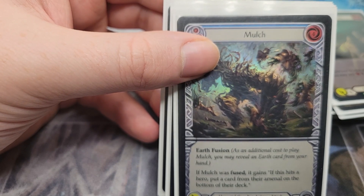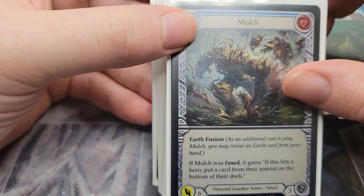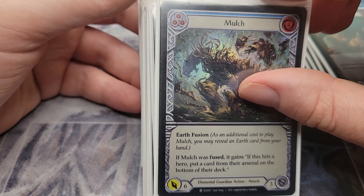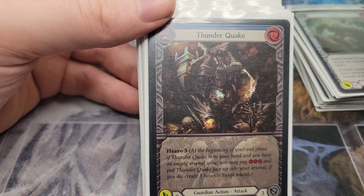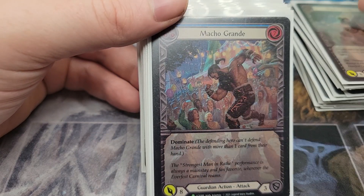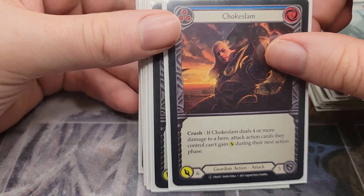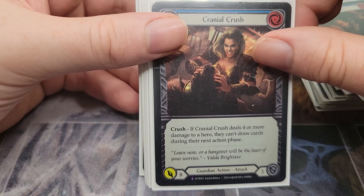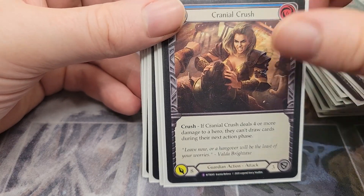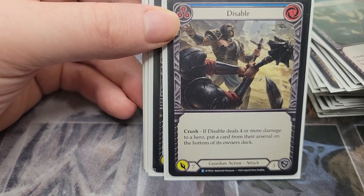Now we get into the portion of this deck that runs blue-pitch six-power cards — these are our 'poppers' that will help us against Dromai, and they all block for three which we like. We've got Mulch, Thunderquake — cards that block very well and can help with the end game. Macho Grande, especially having dominate, is great. Choke Slam is good against Briar — if they play Channel Mount Heroic you force them to block with their Cranial Crushes. Debilitate is a decent card and Disable has a good on-hit effect to disrupt the Arsenal.